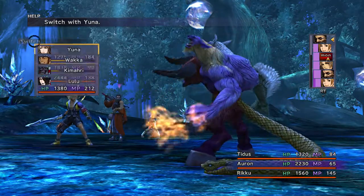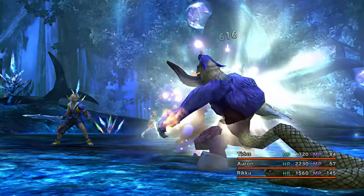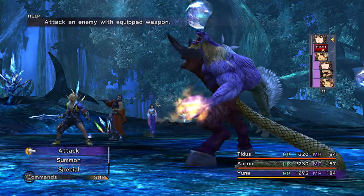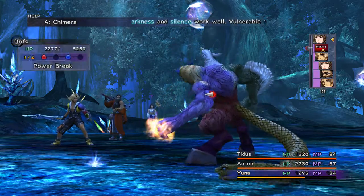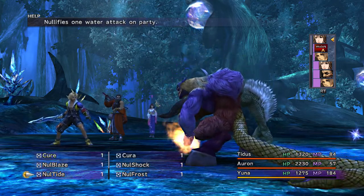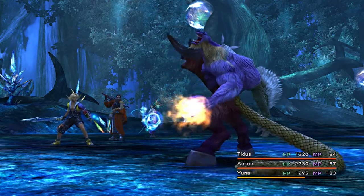Nice. We'll magic break that. I'll bring in Yuna now. I'm going... I actually don't know what attack it's going to use next. I'll use Null Tide, because we got Aqua Riff from it, so of course it has a water attack.